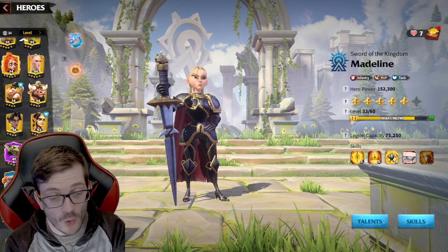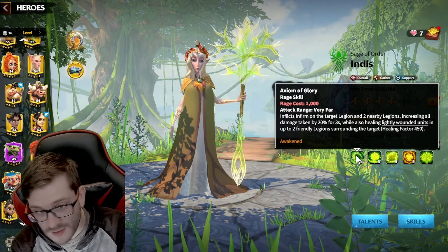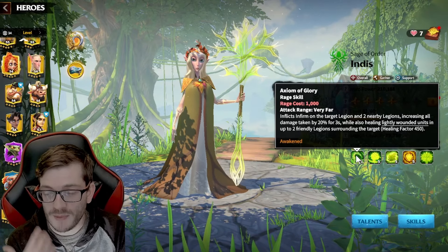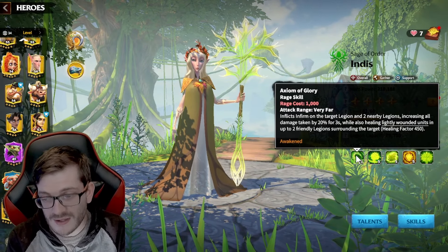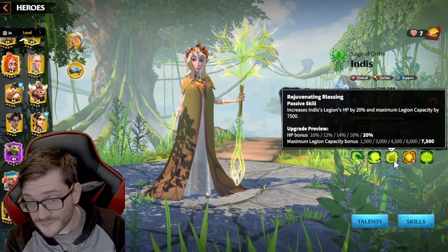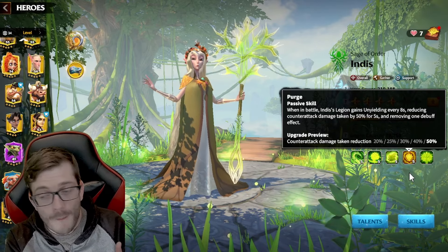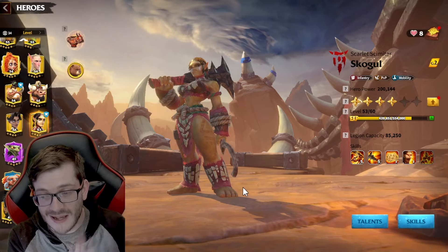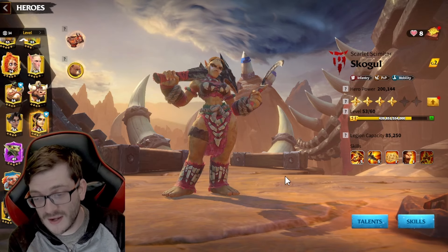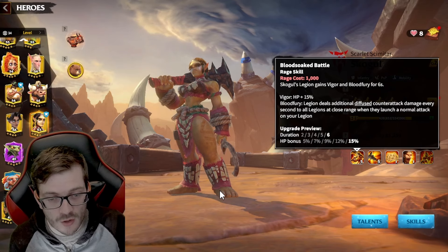Another option I've been testing uses Skoggle as a support tank — you engage, trigger the infirm effect onto enemies' backline or infantry, and reduce all counter-attack damage from a T5 match by 50%, which is great. Skoggle is just there dealing damage, and the 20% damage increase is a nice bit of synergy. These are more free-to-play and lower-spend options.